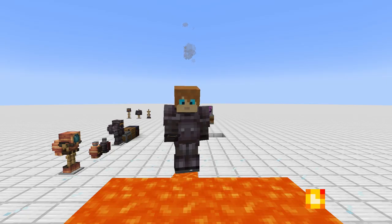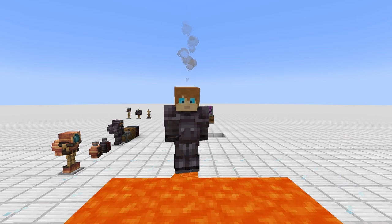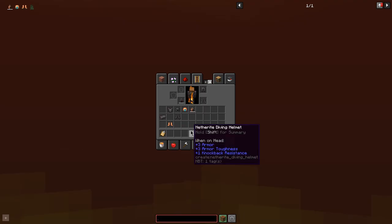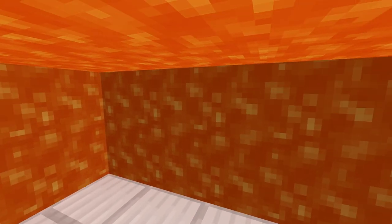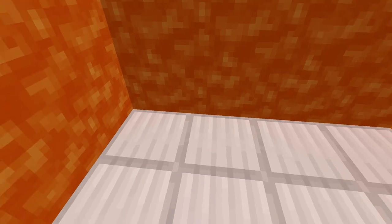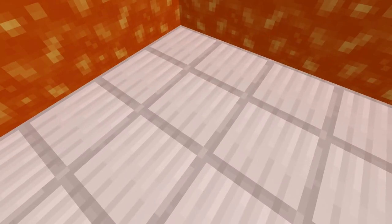The netherite diving helmet has its own unique ability too, and it's pretty cool. If I hop into this lava, it's pretty hard to see without my helmet on. But if I toss that helmet on — take a look — we can see like some sort of lava fish or something. It's amazing down here.